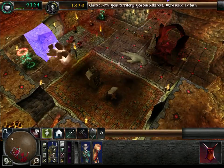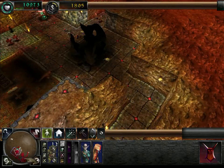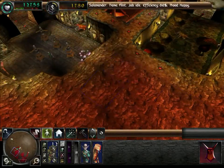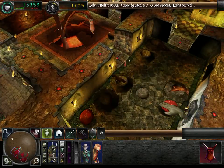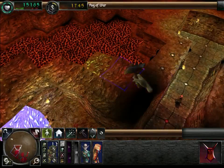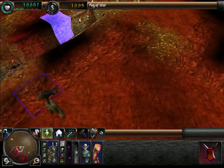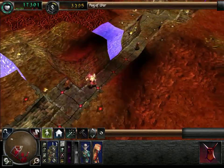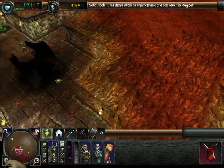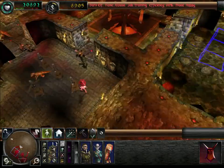You've taken over an enemy room. Did you claim a portal? Nope, he didn't — there's two of them. A new species of creature has entered your dungeon, so he has. Just need a bit of speed to work.